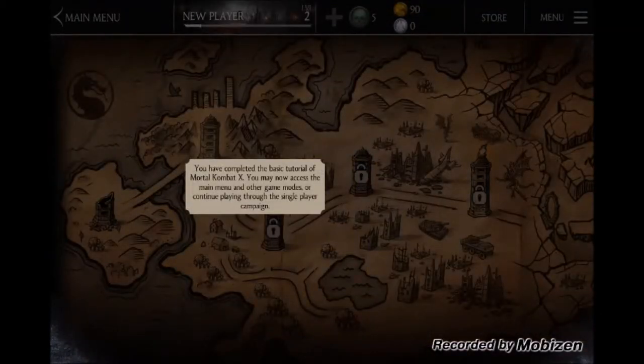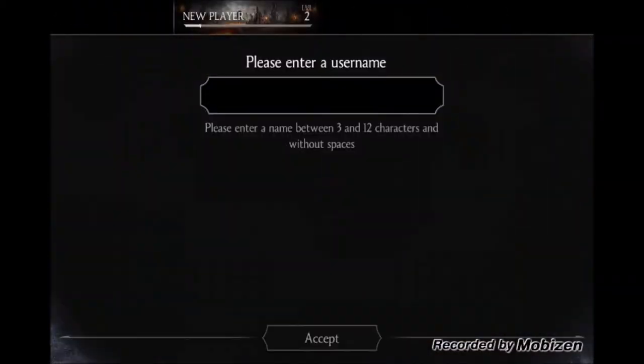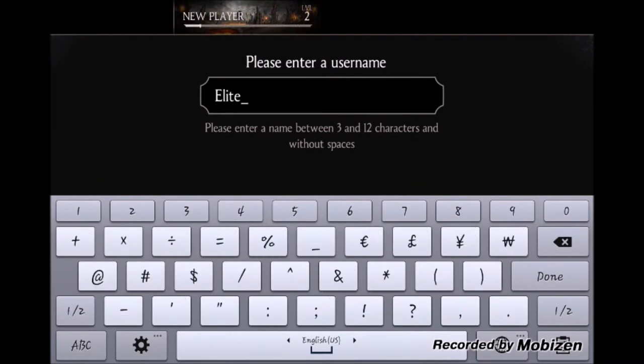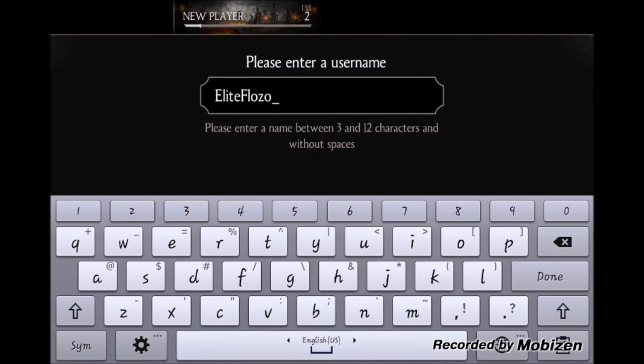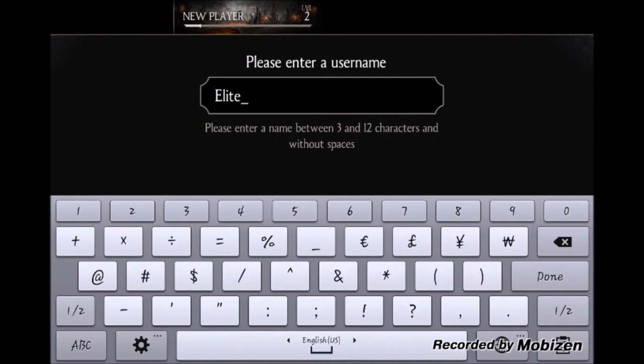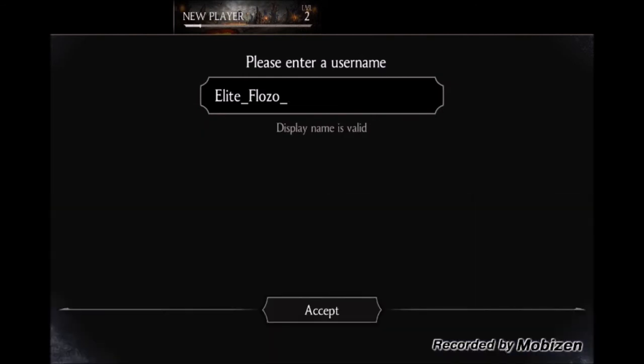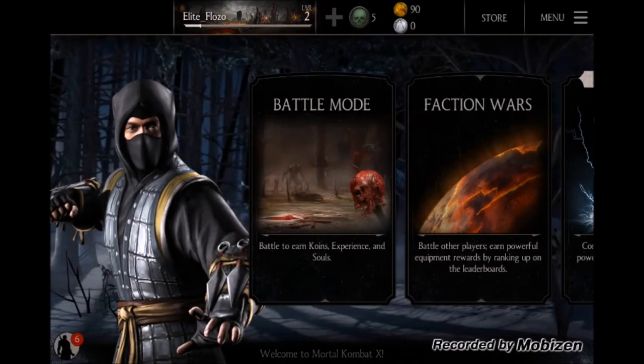You have completed the basic tutorial of Mortal Kombat X. You may now access the main menu and other game modes, or continue playing through the single player campaign. Let's enter a username. All right, that's all for today. Sorry this is such a short video — it was just the tutorial. See you guys next time, remember to like, subscribe, and comment. Peace!